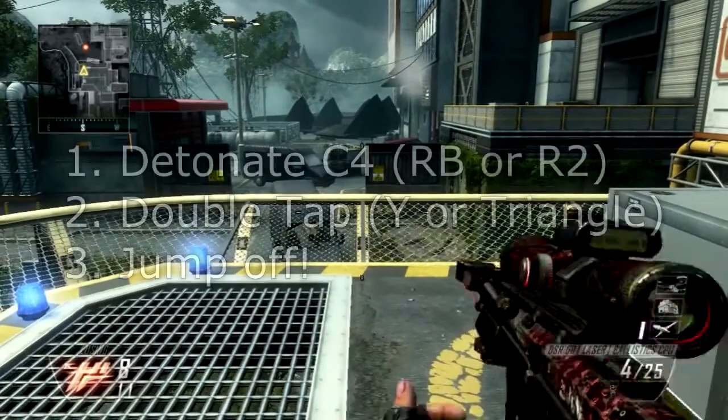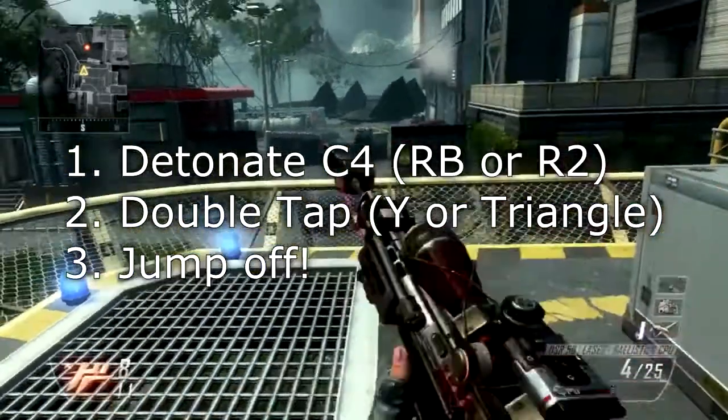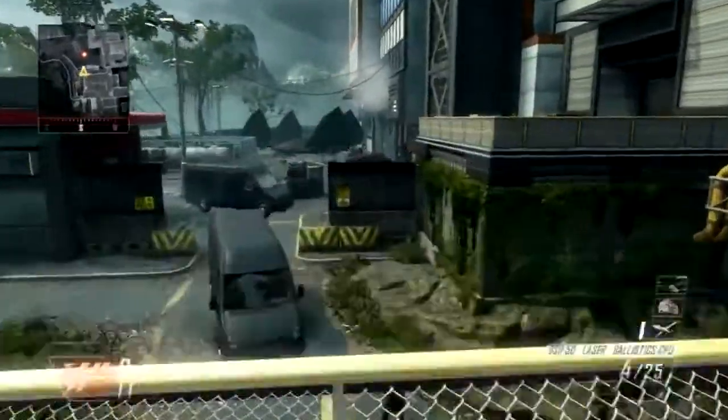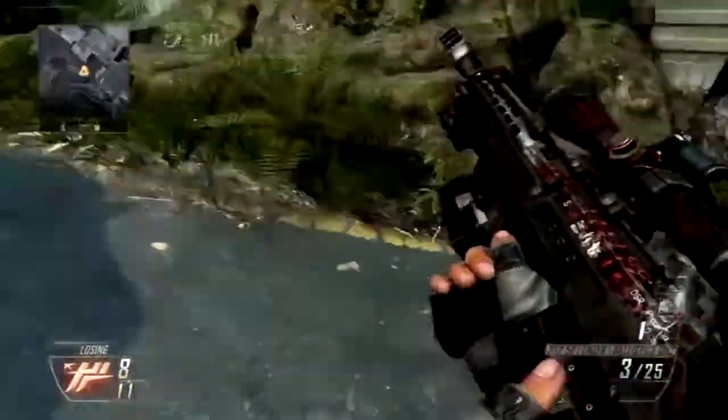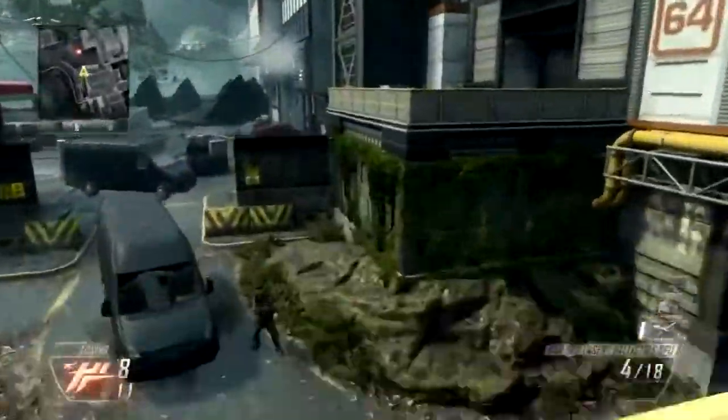So basically what this does is it's just like an invisible gun glitch, but only for a shorter period of time — it just stalls in the air. So what you have to do is detonate your C4; make sure you've thrown away your C4, detonate it. Then you have to double tap Y or triangle as quickly as possible, and then just jump off and it should stall you for a little while.